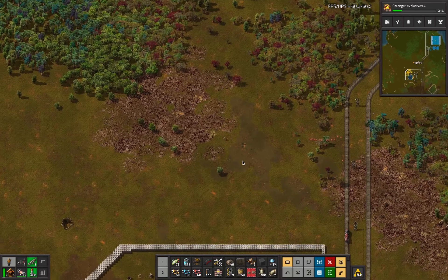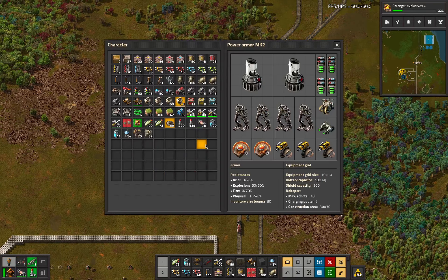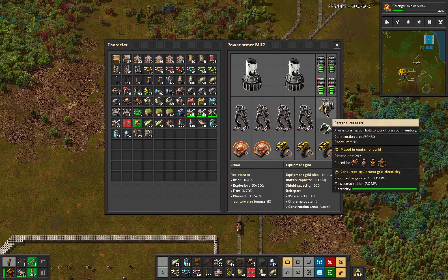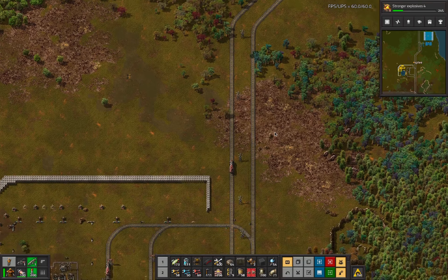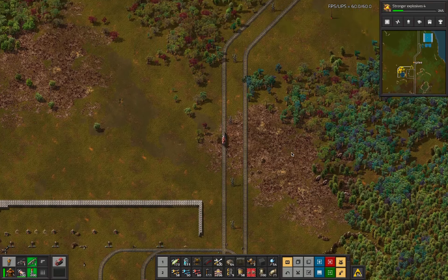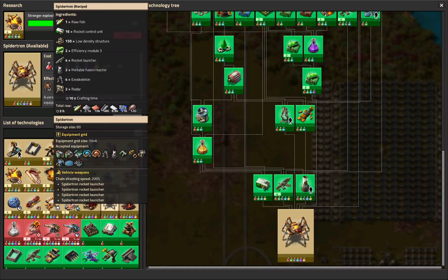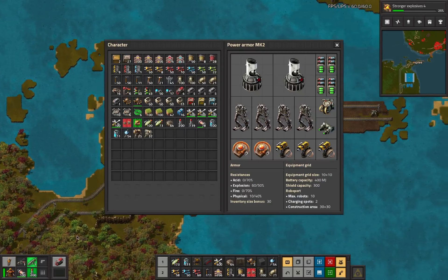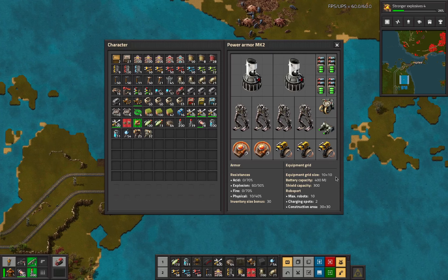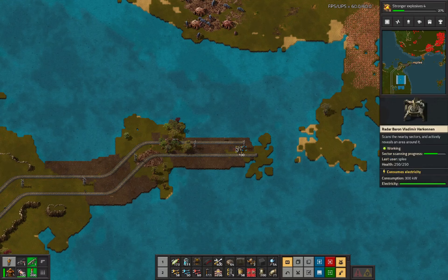I do basically have the full endgame personal armor set. The only thing beyond this setup in the game is Personal RoboPort 2, which does nothing in terms of combat. Does the Spider-Tron have a larger grid? Equipment grid size 10x6? This armor is equipment grid size 10x10, so this actually has more stuff in it than the Spider-Tron. I'm pretty well equipped, or at least should be.